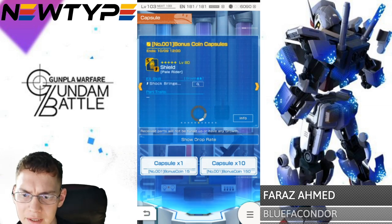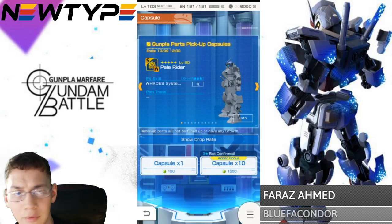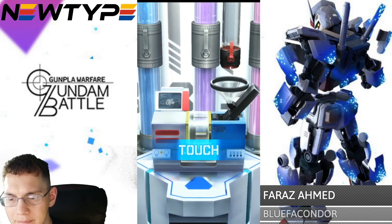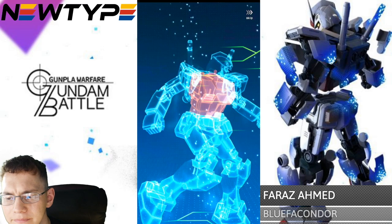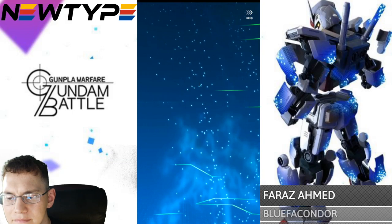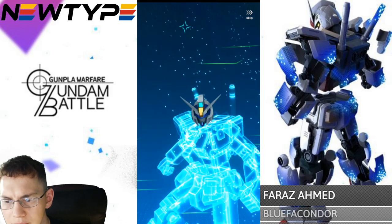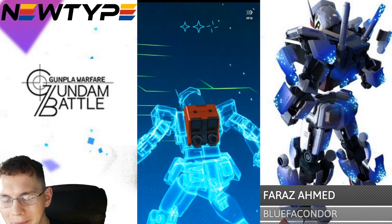Let's go ahead and pull on this banner and see what we get — we're definitely going to get a bonus coin. Alright, this is looking positive. We got a body, another body, a weapon — oh man, it's a lot of greens. Alright, we got a blue. Oh, we got the dual. Wait, that's nothing to do with Assault Shroud though.